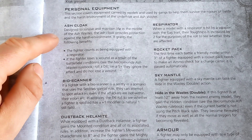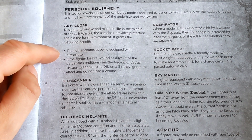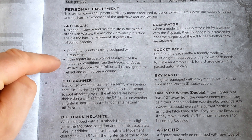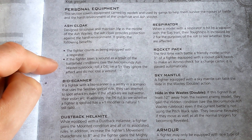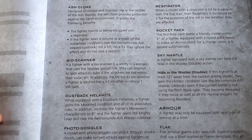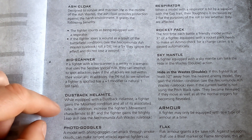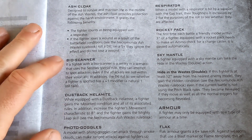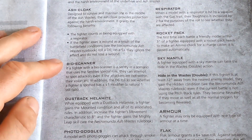They've all got an Ash Cloak, designed to survive and maintain life in the middle of the ash waste. The Ash Cloak provides protection against the harsh environment and grants the following benefits: you count as being equipped with a respirator, which is massively important because a lot of the weather conditions you can ignore on a 5+. If the fighter loses a wound as a result of a battlefield condition, on a 5+ they ignore that effect and do not lose that wound. When a model with a respirator is hit by a weapon with a gas trait, treat their toughness as 2 higher than what it is.